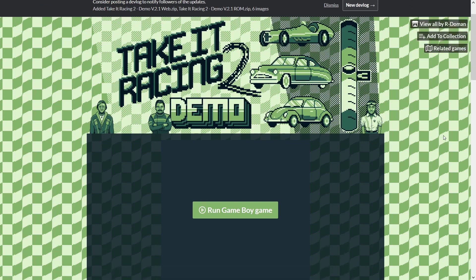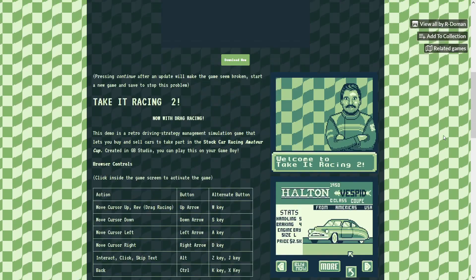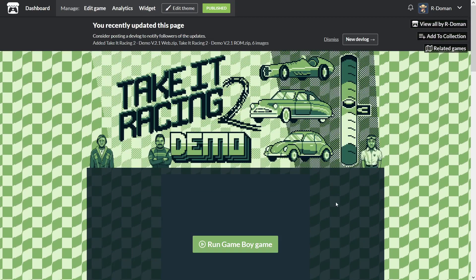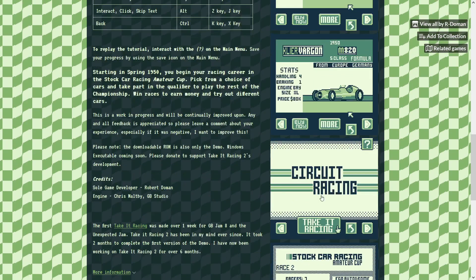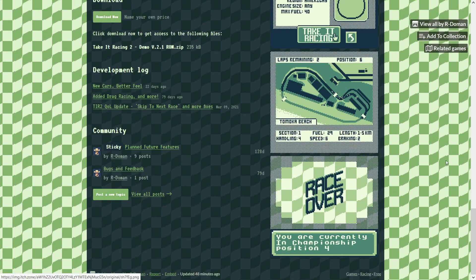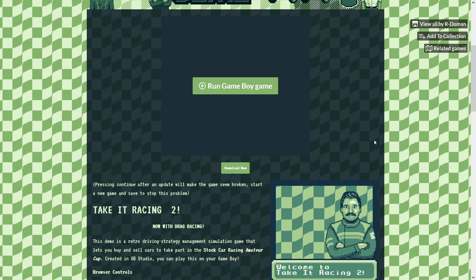Welcome back everybody. In this episode we're going to be looking at Take It Racing 2 again. I have finally updated the game — I updated it last week but I've been doing some changes to make sure it plays properly, fixing a few bugs. Here is the new artwork. As you can see they've got this new white style with a black checkerboard and light green flags, which makes it way more readable on the Game Boy.